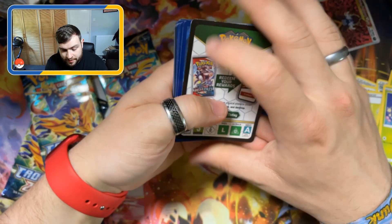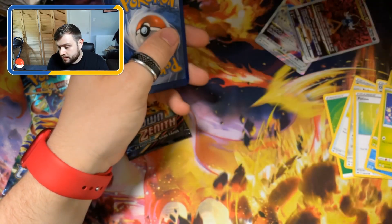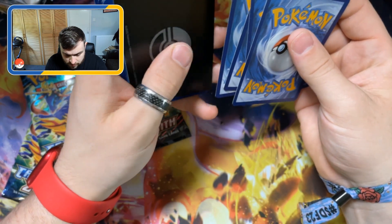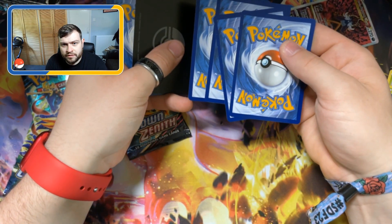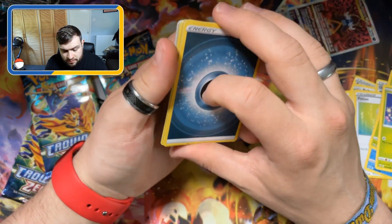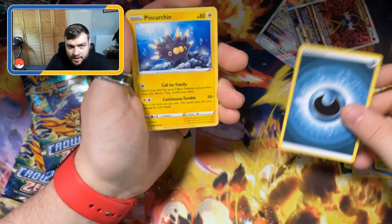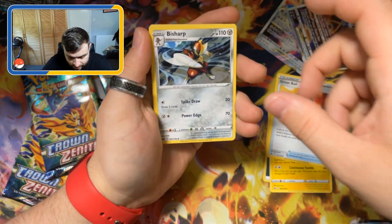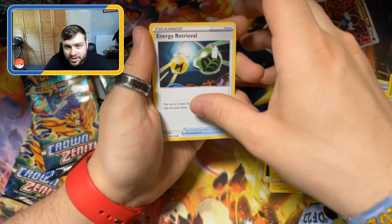How are we going to top that? That's the question. See what happens here. Energy, got a Perchin, a Great Ball. This is an Error Pack, maybe. A Bisharp, Energy Retrieval.